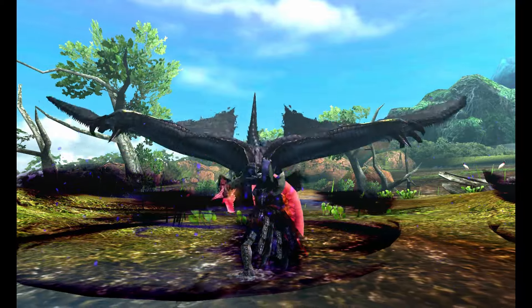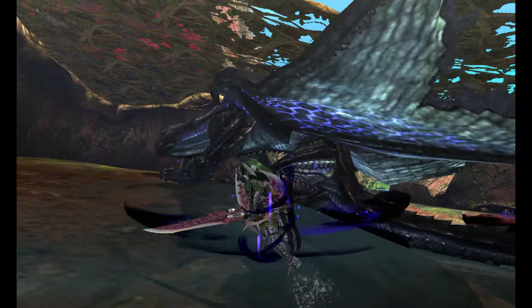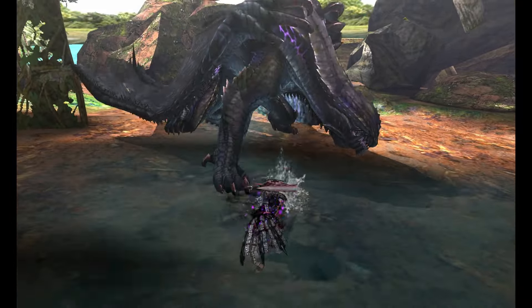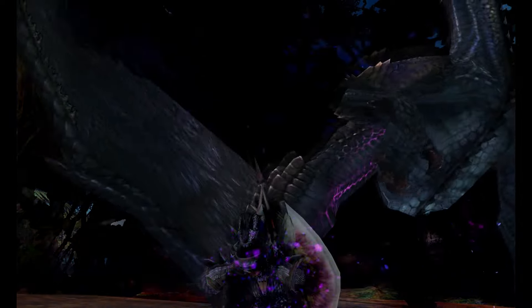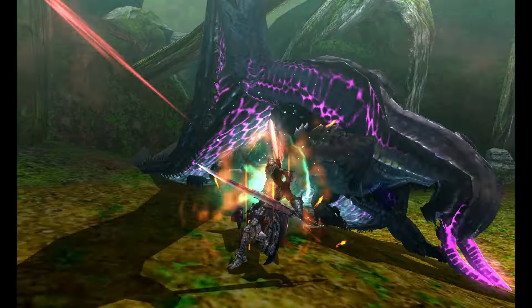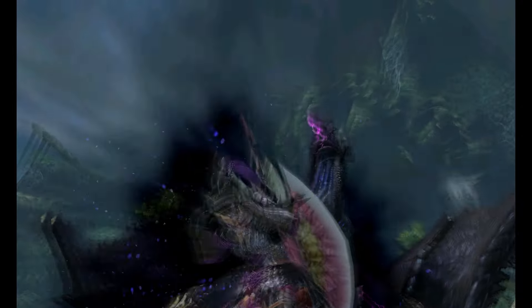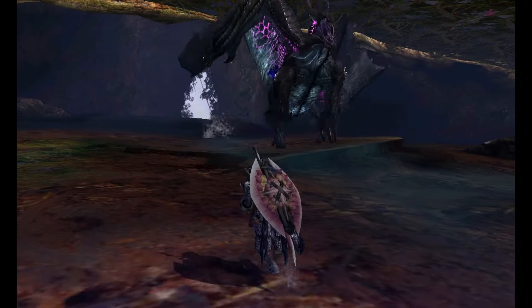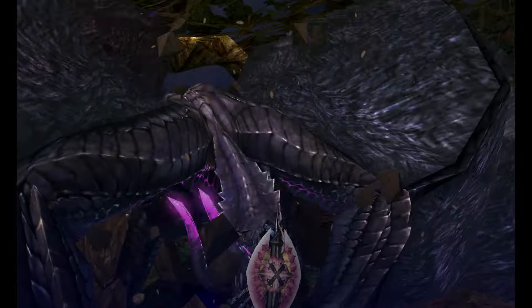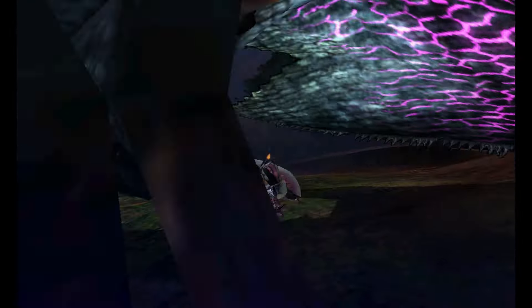Other attacks include the ability to create close range explosions either on the ground or in the air. He will often bite to the side while swinging his tail around. He can take to the skies, where he'll either launch a projectile or dive at you. Throughout the fight, Gore Magala will slowly charge up, indicated by his veins glowing from blue to purple to pink. When fully charged, he brings his wings down and initiates his frenzy mode.